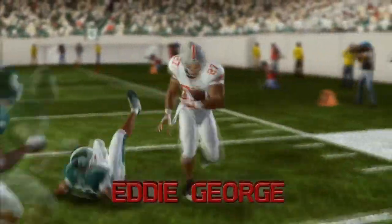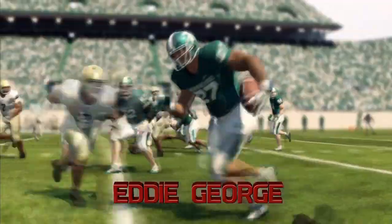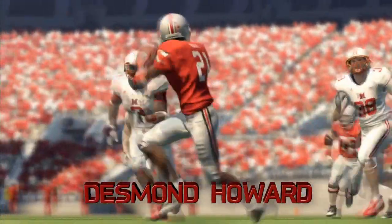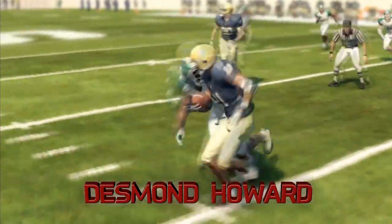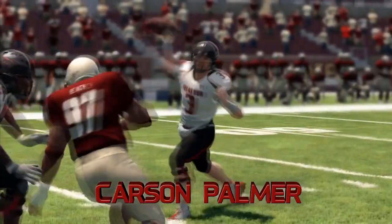They're also introducing a special reaction time feature to the game where you can slow the action down and then do some special skill moves with that player. If they're a running back, I'm guessing it would be like a spin move to get away from somebody, or a wide receiver finding an open spot in the zone to make a catch.